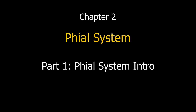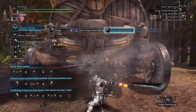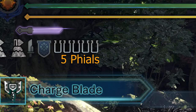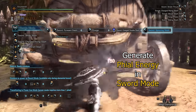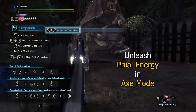Before we move further with the individual attacks of each mode, we must first understand the phial system, which is unique to the charge blade and makes up a big part of this weapon's gameplay loop. Phials are basically bottles found at the top left. There are five phials by default, but the capacity boost skill will give you one additional phial, making it six in total. These phials represent an energy source generated and stored in sword mode and unleashed as attacks to deal damage in axe mode.